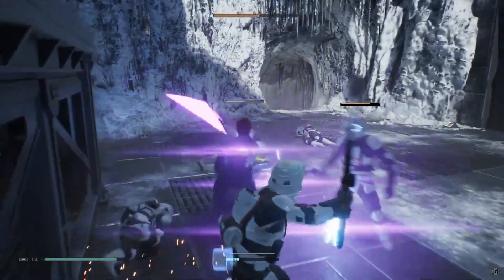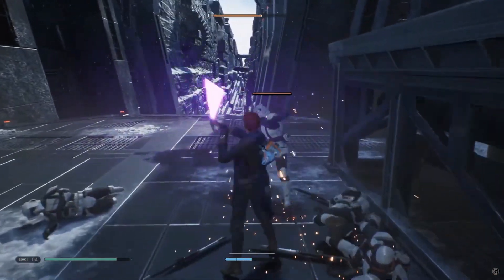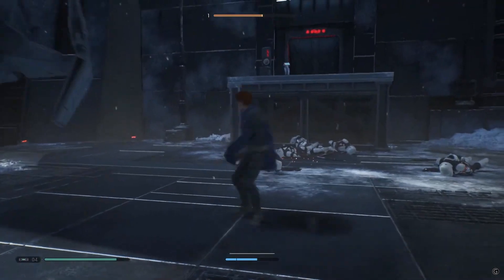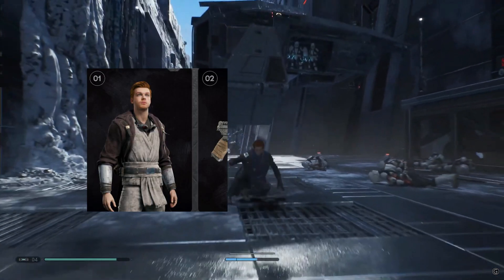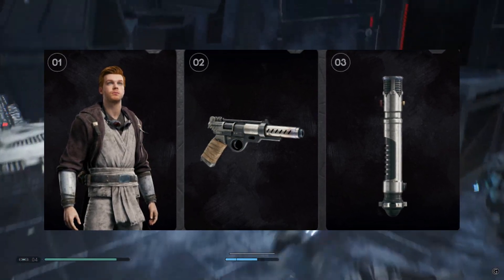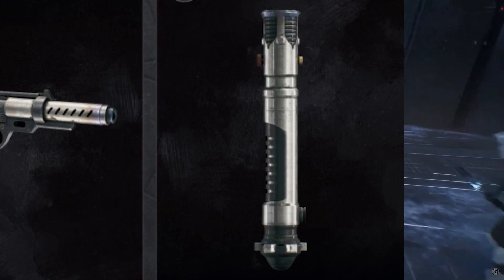Some of you may ask, what's the benefit of pre-ordering? Well, that's a great question. If you pre-order the game, you will get an Obi-Wan Kenobi-inspired Jedi Survivor Cosmetic Pack, which includes three skins. You get one for Cal, his Blaster, and his Saber, which appears to be Kenobi's saber from Episode 1, The Phantom Menace.